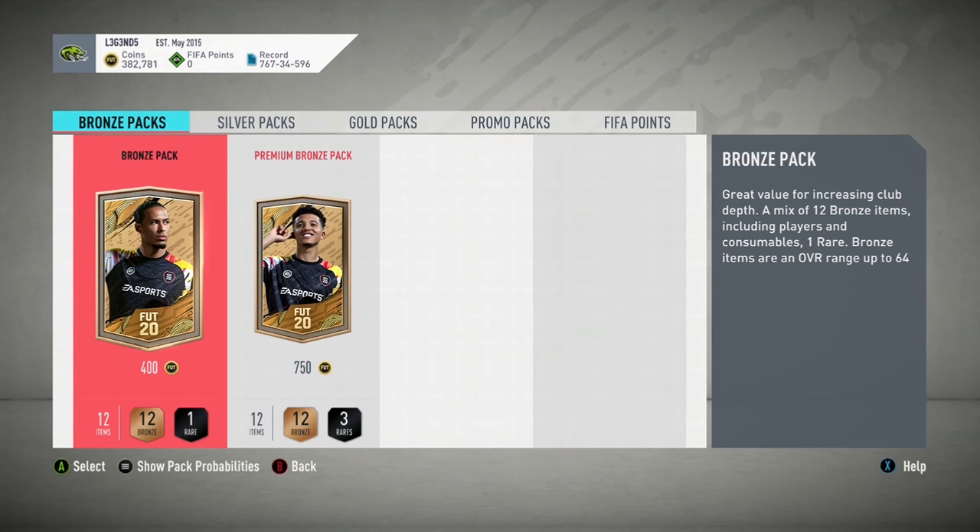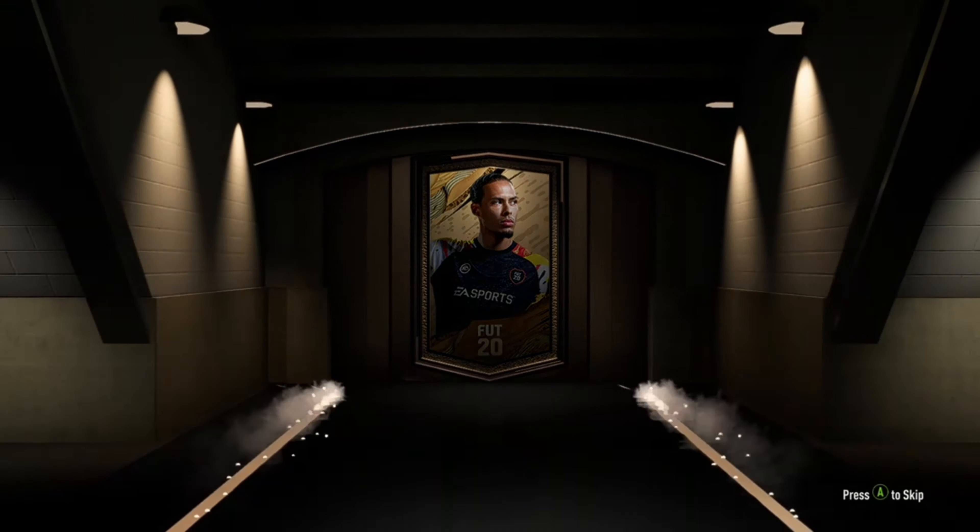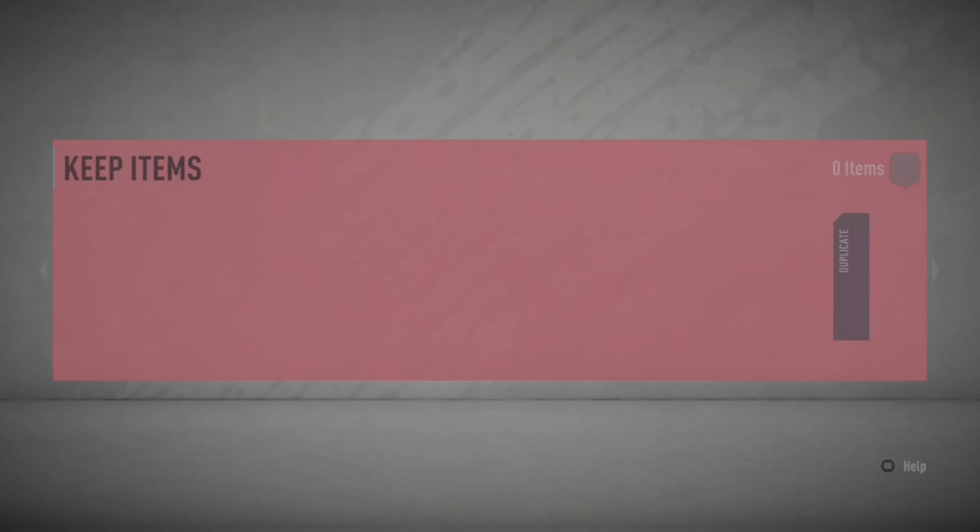If you get a squad fitness card that's the jackpot — it can sell for probably 1k to 1.2k, maybe even more to lazy buyers. Squad fitness cards are what you want to aim for because that's where you can make a lot of profit.